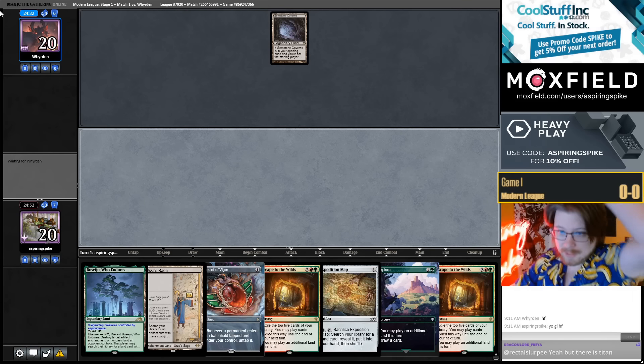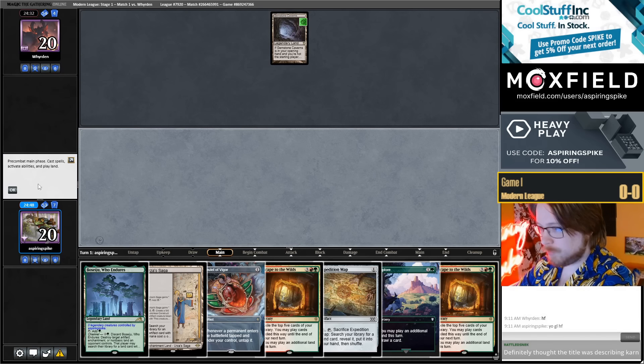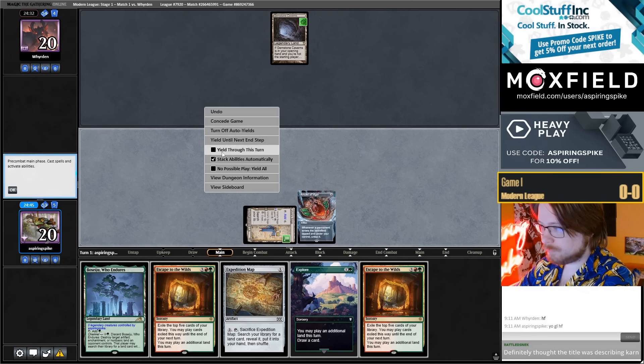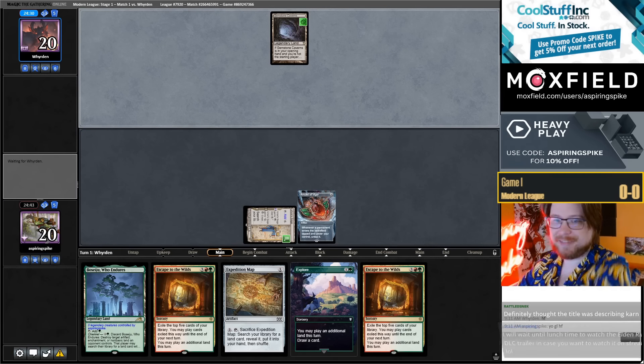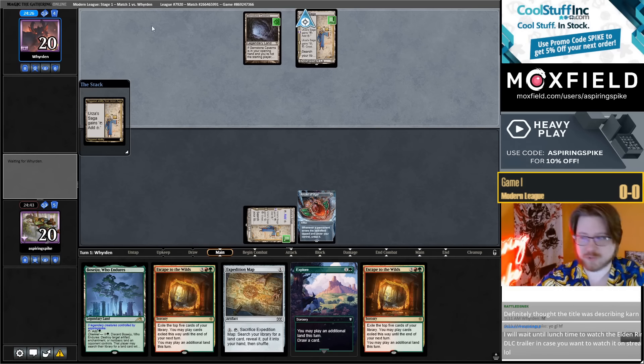Is it Scales? Is it Rhinos? Is it something fun? Exiles of Mishra's Bobble — potentially something fun. Definitely thought the title was describing Karn. I mean, the go live notification? Because the title is Arch Druid's Charm type of Amulet.